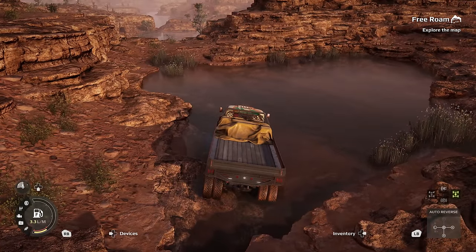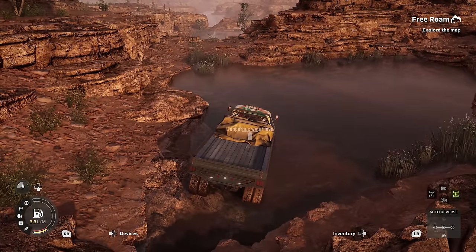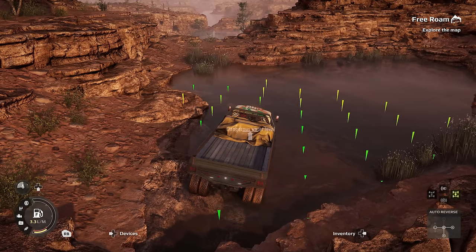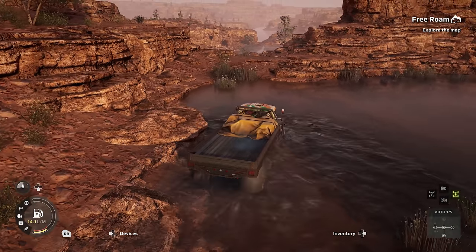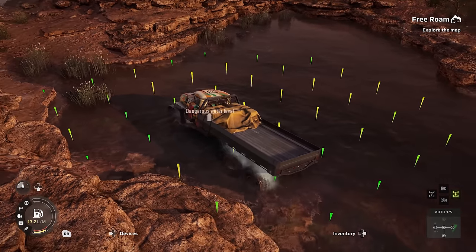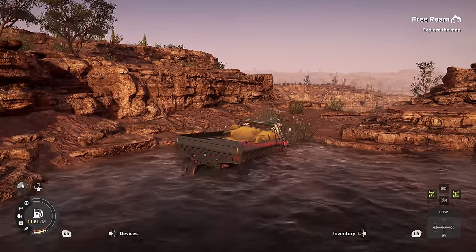The final device worth mentioning is the Echo Sounder. It's not so useful on the dry Arizona map, but when you get to the muddier, waterier environments or wherever there's a river, it's great. The Echo Sounder shows you within a certain radius how deep the water is. Whether you can cross depends on your truck's configuration and snorkel height, but sometimes you can't tell where the deep and shallow areas are. The Echo Sounder takes the guesswork out and lets you plot your route.